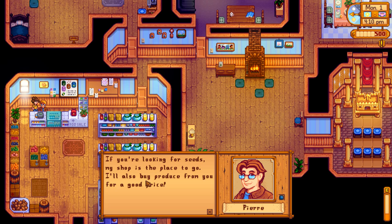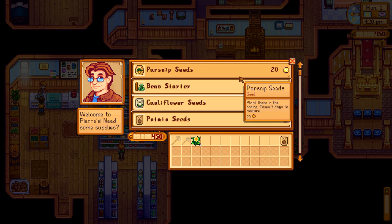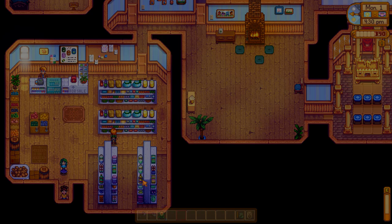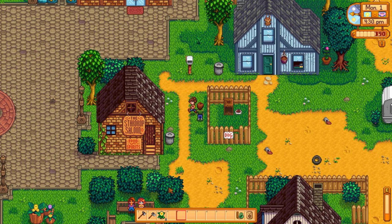Let's say hi to Pierre. Hey, it's Miss Honeywell, the new farmer. I'm Pierre — I know who you are, Pierre. You are always the businessman. What did we need? We needed a potato and a green bean, and this will take care of our spring crop bundle. So assuming we can get these in the ground and watered, we're doing well. We have one chest. Oh, Caroline — you must be Honeywell, the new farmer. I'm Caroline. See you later — go have some tea. Alex, nice to meet you. I am the new girl — I think we're going to get along great.